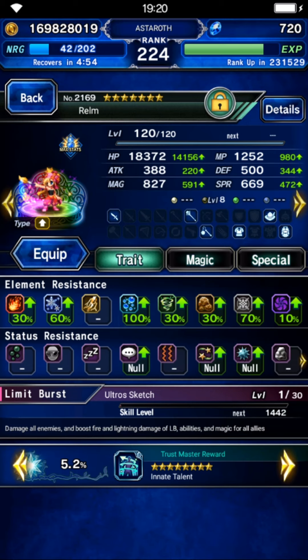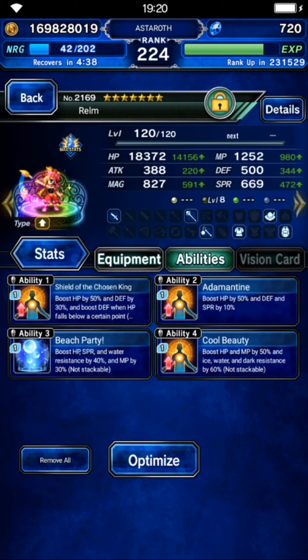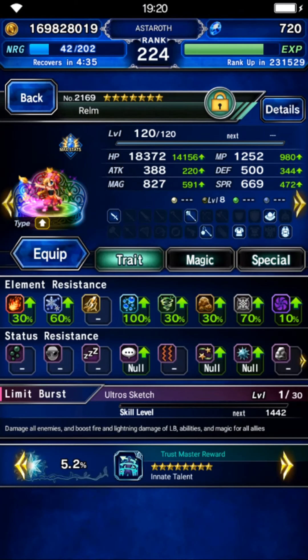Rem will be a support and will chain Absolute Mirror of Equity with Savior Lightning. You only need her HP here — 8,000 is enough for a single cooldown cast. If she has more than that it's fine, but 8,000 is the minimum.